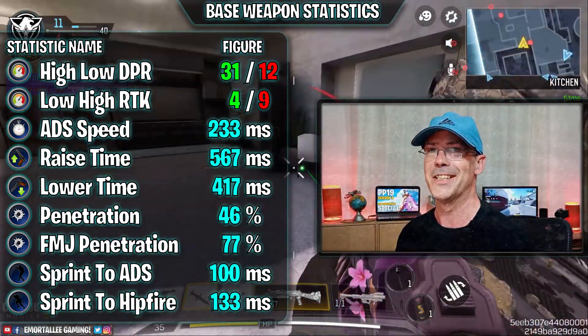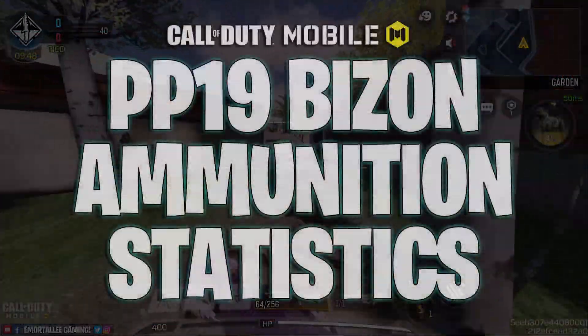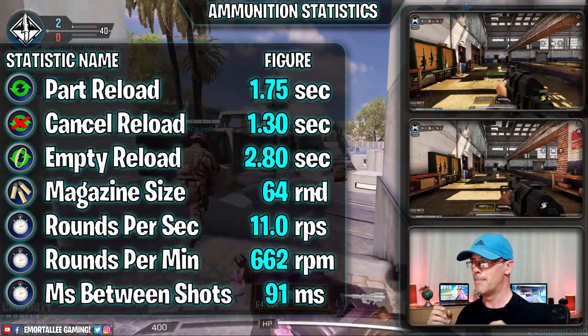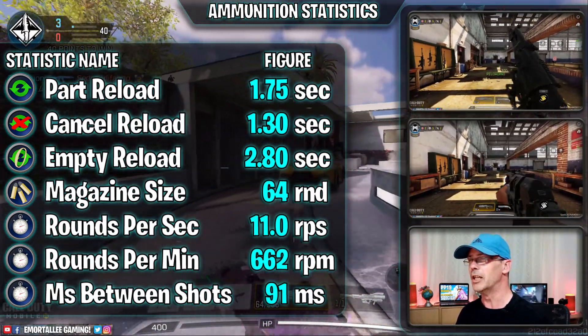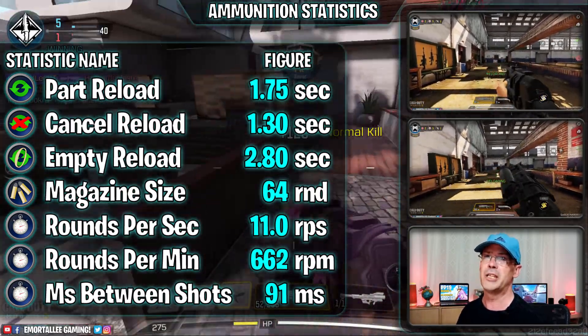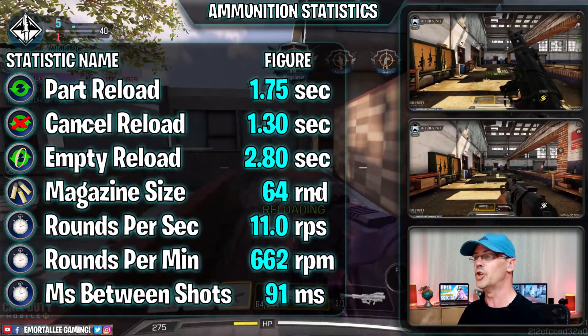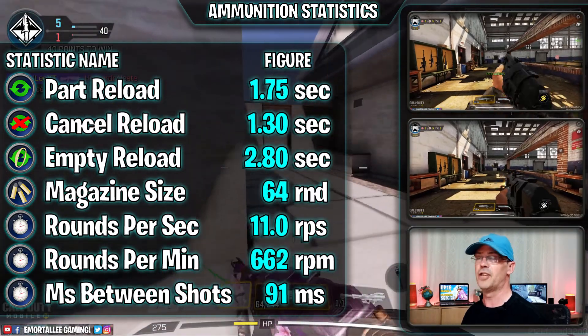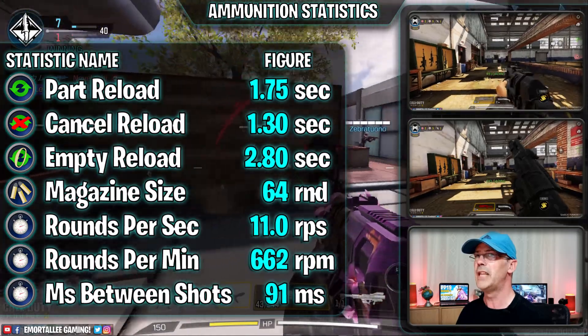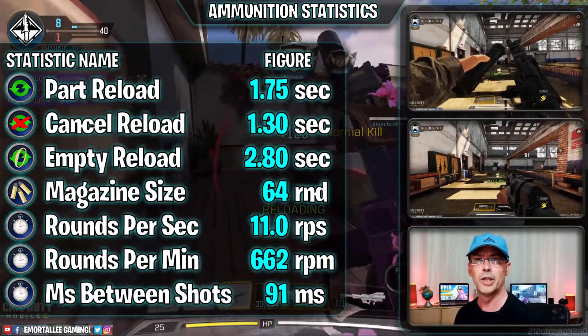Look at that part reload speed, really really nice. But now look at that empty reload speed - you really don't want to let it get that far. You've got 64 rounds in the magazine though, so no excuse for not reloading early. 662 rounds per minute with a 91 millisecond punishment value - yep, we can live with that.